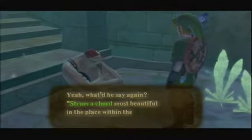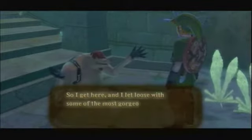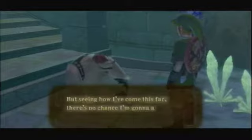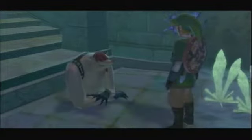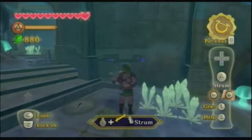Yeah, what did he say again? Strum a chord, most beautiful in the place within the temple where butterflies dance. So I get here, I let loose some of my most gorgeous humming, and I guess nothing really happens. So remember when we talked to Gorko about the goddess statue? Here's our little introduction to goddess walls.